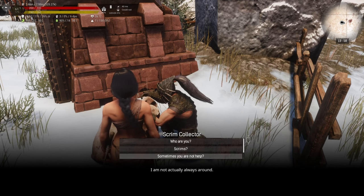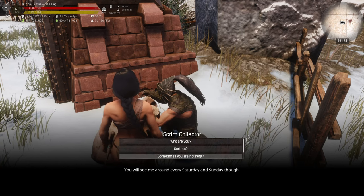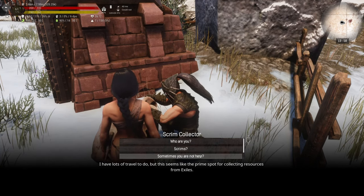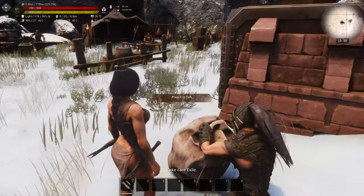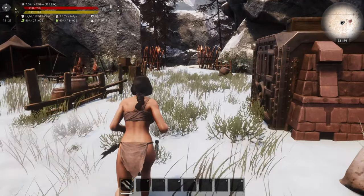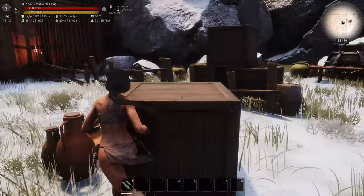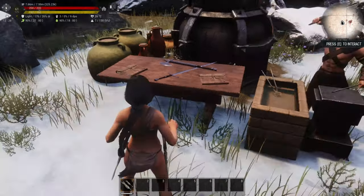The trader also mentions: 'I am not always around — you will see me every Saturday and Sunday though, I have lots of travel to do but this seems like the prime spot for collecting resources from exiles.' So we have traders, and like the character said, they appear every Saturday and Sunday in certain areas on the map. Just over here we should have a quest giver.